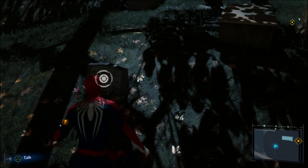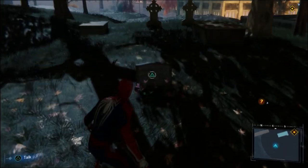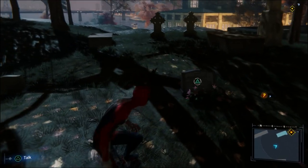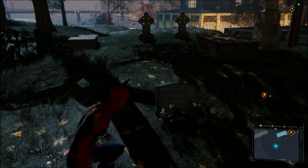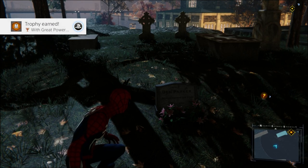RIP Uncle Ben — and we found it here. It is Ben Parker. That was fast, didn't expect to find it that fast. As you can see, as soon as you come here, it's the only one with initials on it — you can see the rest of the gravestones don't have any text. This is the only one, so it's easy to find. Just come up to it and press triangle: 'Miss you, doing my best to make you proud.'